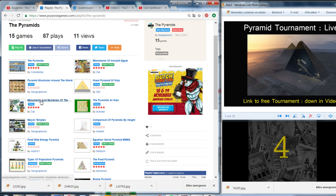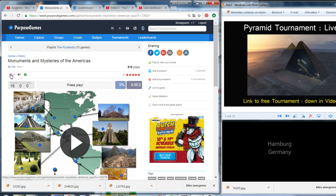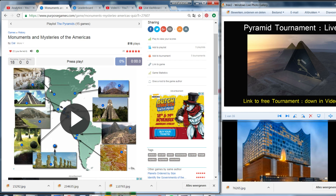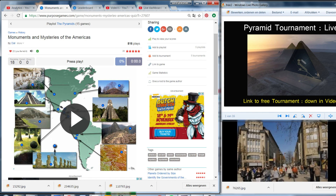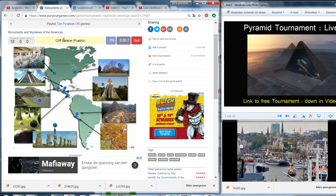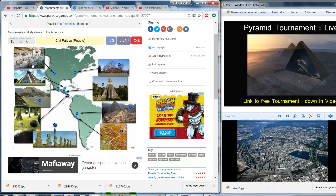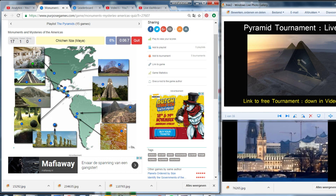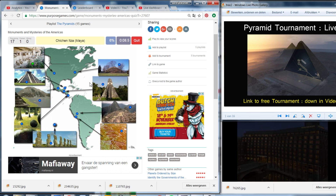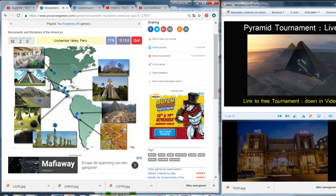Let's go to the Americas — a fun, very nice game, again by Del. Give him a like if you like these games. Unwintered Mysteries of the Americas — let's play. Looks good. Cliff Palace in Pueblo. Chichen Itza. This is peculiar — Urubamba Valley in Peru. That's located here. Mesa Verde National Park.